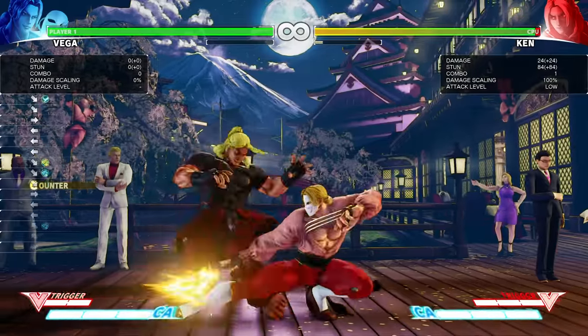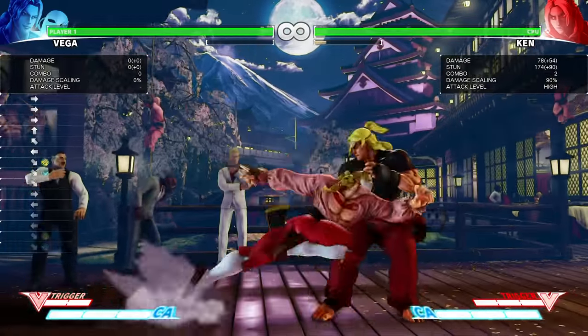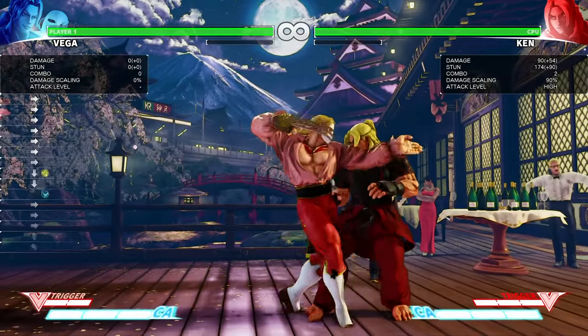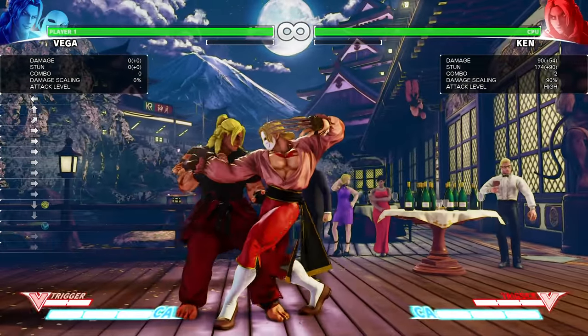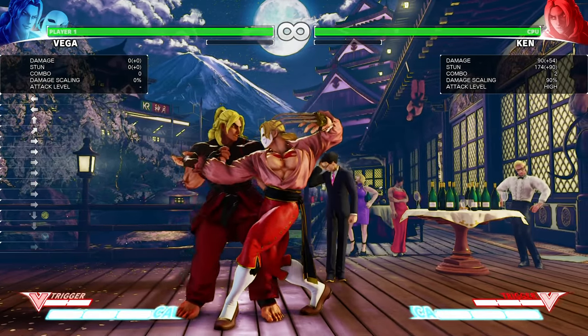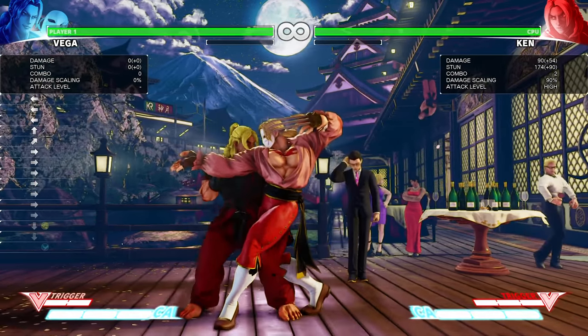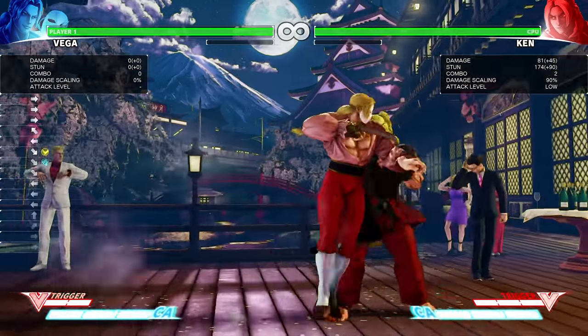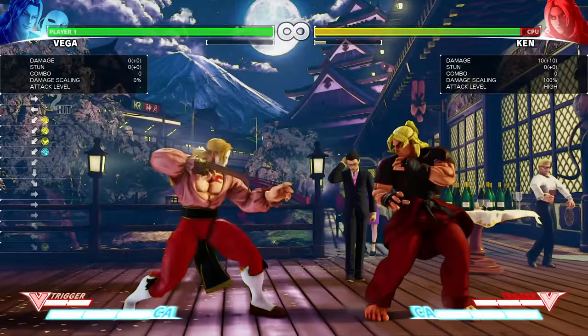We also have crouching light kick into crouching medium punch, and standing light kick into crouching medium punch. Those are good combos, but he has something better which gives you an even better time for confirms or frame traps. You can do crouching light punch into crouching medium punch, and the good thing is that you can combo right after with your crouching strong.